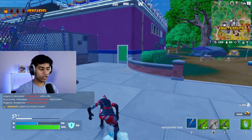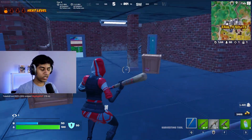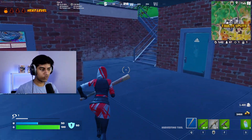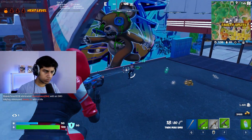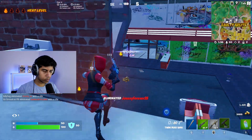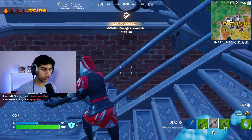We also got five brand new exotics. To get these exotics you have to land at one of three POIs — either Shattered Slab, Brutal Bastion, or Faulty Splits — because each of these POIs has a vault and those vaults have exotic chests.